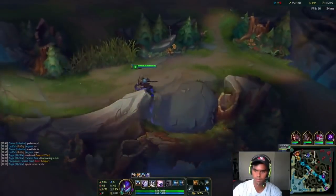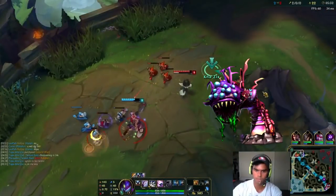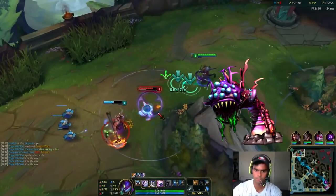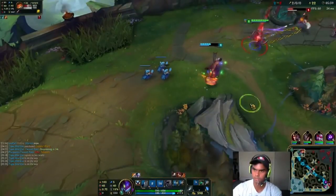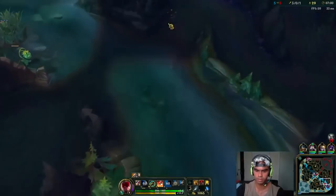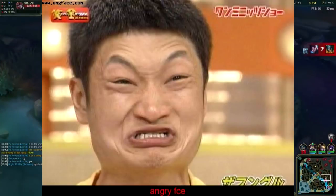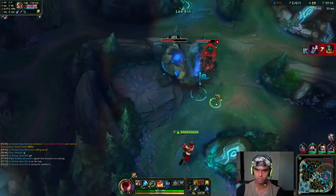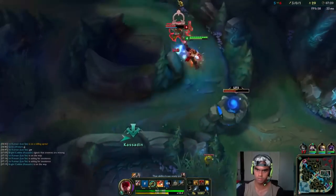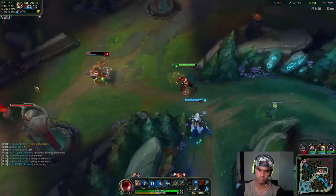Just a quick story. When I was in bronze, I was playing and I called to go to Baron — probably the stupidest call I could have made. We went for Baron and the enemy killed us all, got Baron, and ended up winning the game. After that, I was furious. I was flaming my teammates, and my mate was telling me to calm down. I was saying these guys didn't help me get Baron and didn't do things right, and I was just super angry.